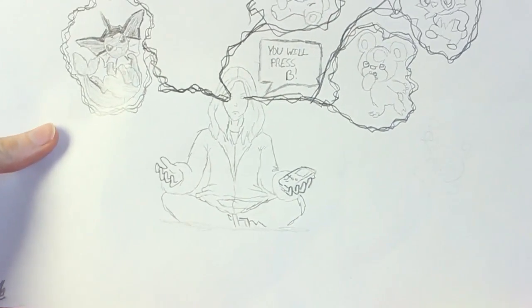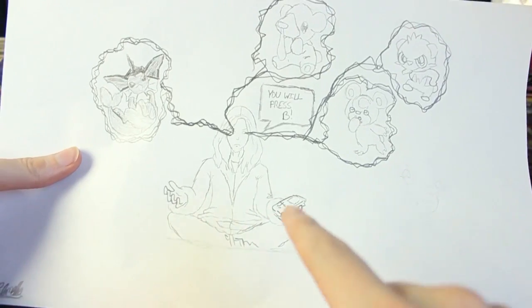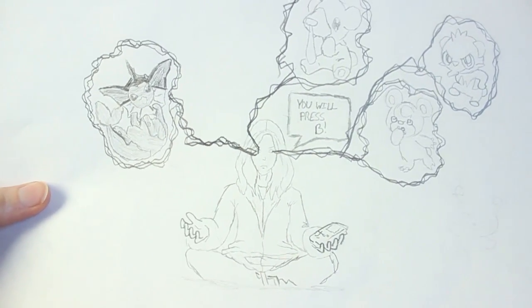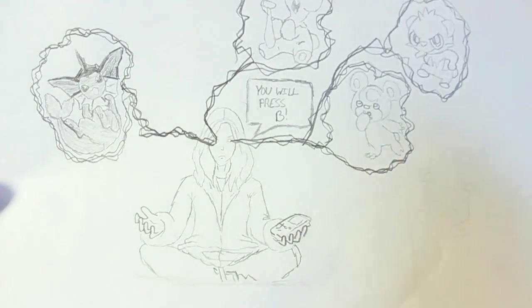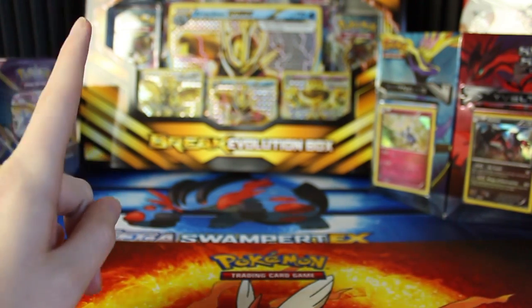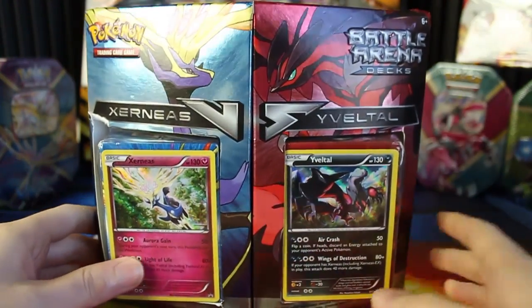Gosh dang, it's a little bit hard to see — pencil drawings are always kind of hard to see on camera — but look at this, dude. It's gosh dang me. It's based on my profile picture, but it's got all the cute bears: Teddiursa, Pansear, and Cubchoo up in there. And over here we've also got Vaporeon, one of my favorite Eeveelutions. I never thought I would be able to say this, but he actually wanted me to sign his Dunsparce as well, so I have now officially signed a Dunsparce. That was awesome, so thank you so much, dude. It was cool to meet you.